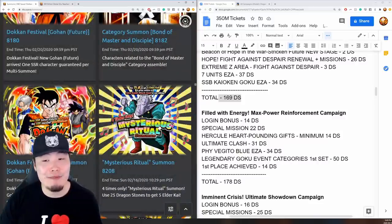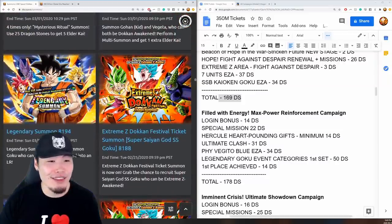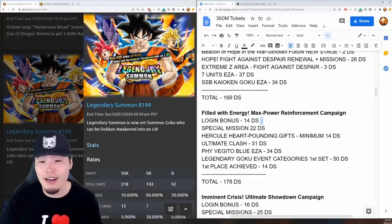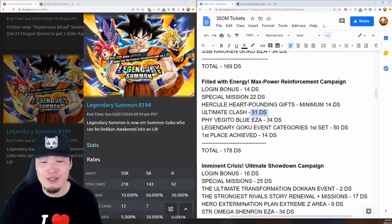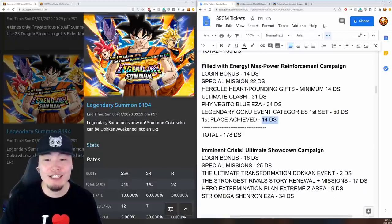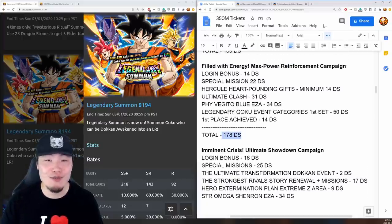After that was the Filled With Energy Max Power Reinforcement campaign for the INT LR Super Saiyan God Goku banner. Login gave 14 stones, special missions gave 22, Hercule's Heart Pounding Gifts lasted two weeks for a minimum of 14 stones, a new Ultimate Clash gave 31, the Fizz Vegito Blue Extreme Z Awakening gave 34, the first set of Legendary Goku event category missions gave 50, and top grossing rewards gave 14 stones. Total: 178 stones.